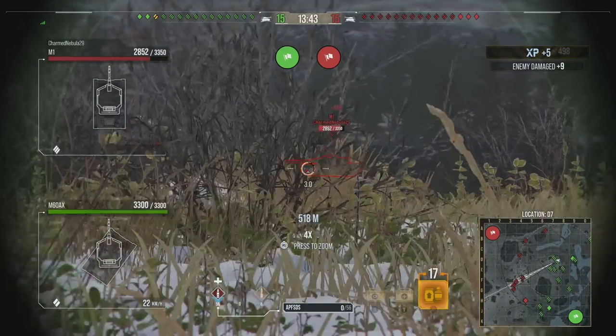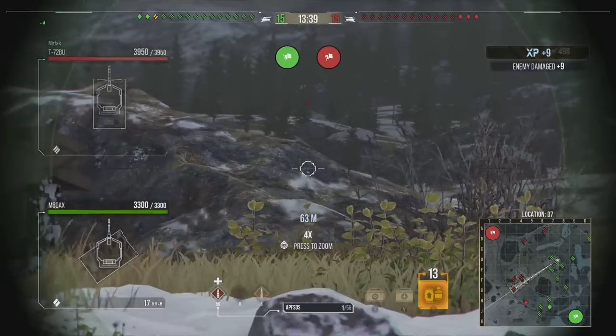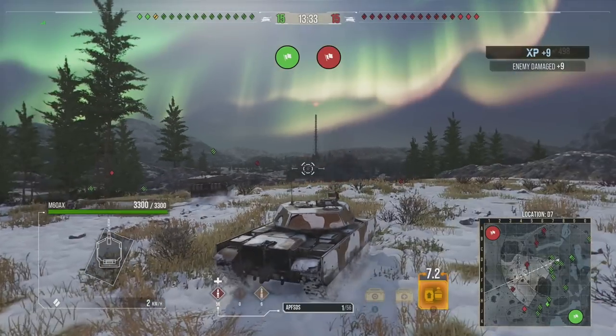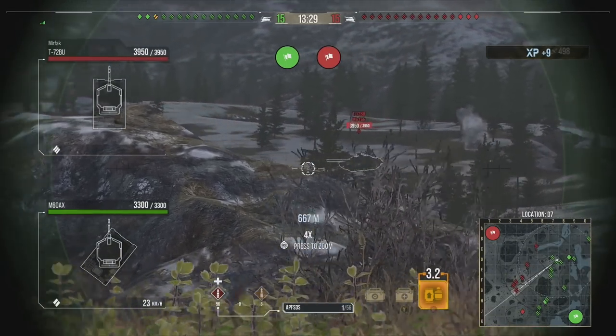When you stack that bonus with a times-two silver boost — which you can pick up in the store, or maybe you've saved some up from the season — now is the time to use it, especially if you've bought the brand new M60 AX premium tank. That is an Era 3 tank, essentially the top-tier premium within Cold War.